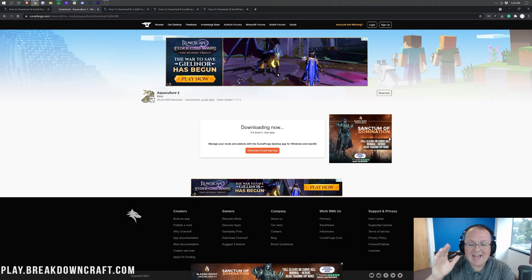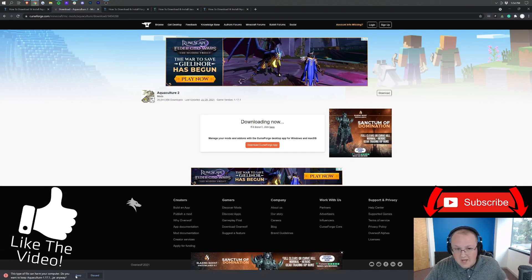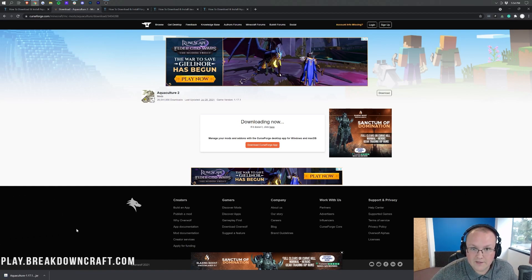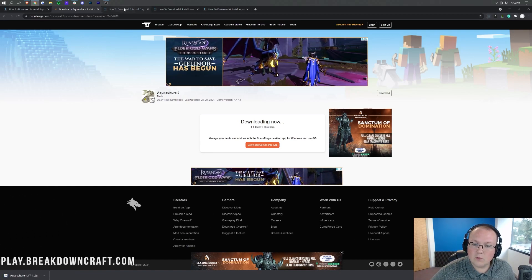The download will begin once you click that orange download button, and after a few seconds it will download in the bottom left. You'll want to keep that file — you may need to save it on Mozilla Firefox. We're not done downloading just yet though; there's still one more thing, and that of course is the Forge mod loader.